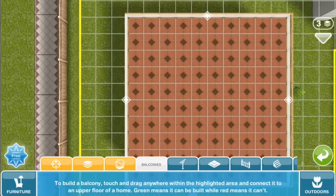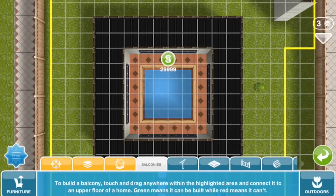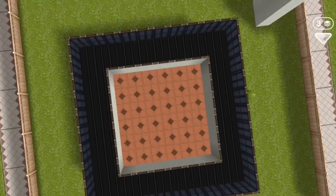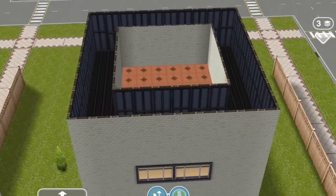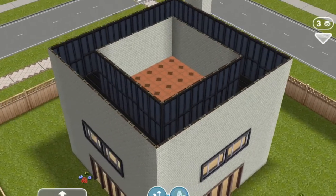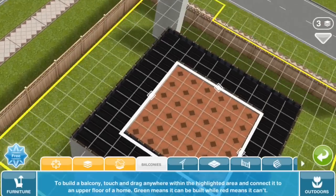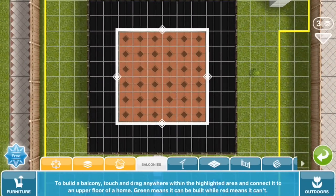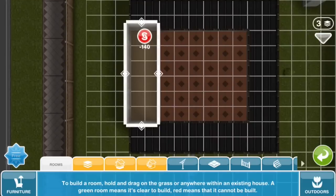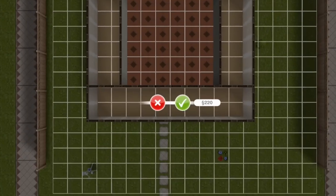We can also build rooms on the third floor and have the balcony on that floor cover only the inside space. So you can see we're building rooms around the outside and then we've got the balcony space just covering the inside bit.